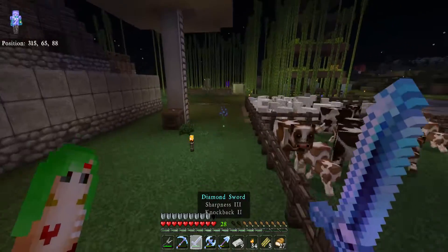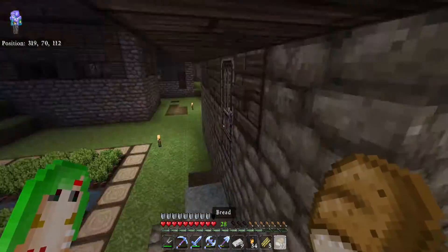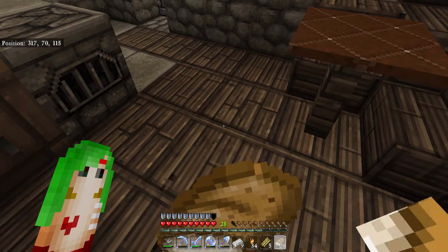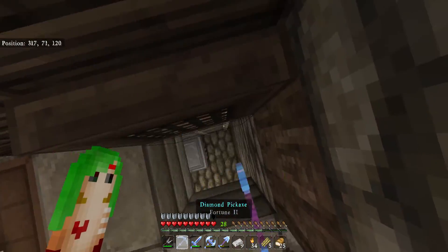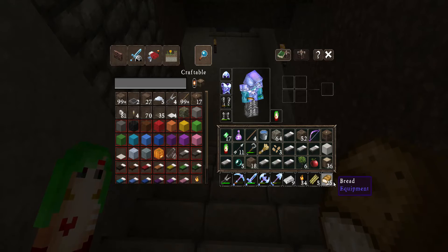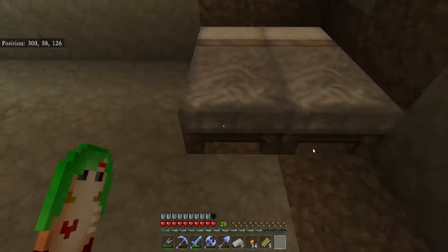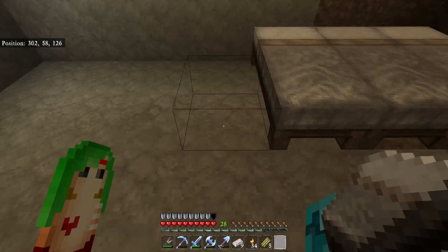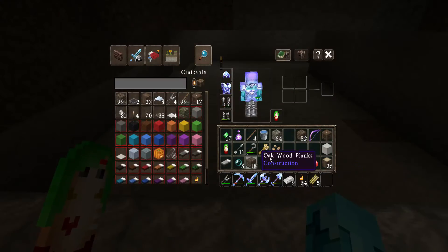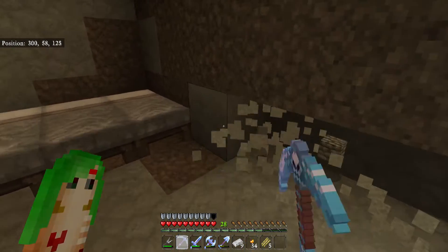I'm going to place the beds tonight and start working on the different levels for the villagers, because I don't have room for Mr. Slime over there — that'd be so fun. In here there are other villagers chilling. I think I'm gonna sacrifice my bread for them. This is the living area. I have one extra bed — that's annoying.